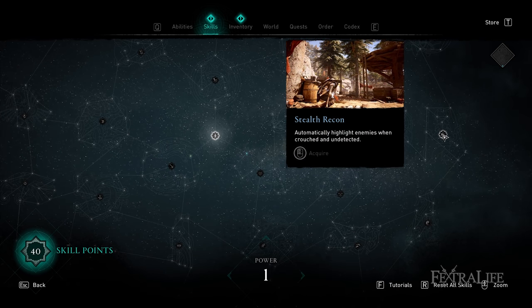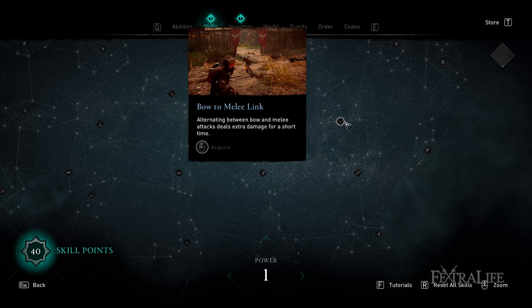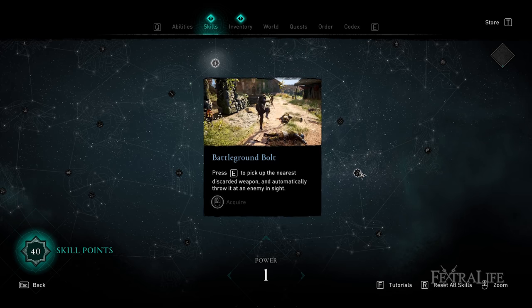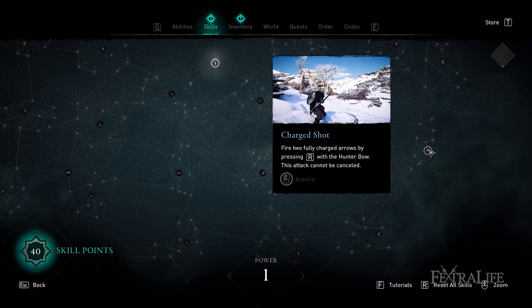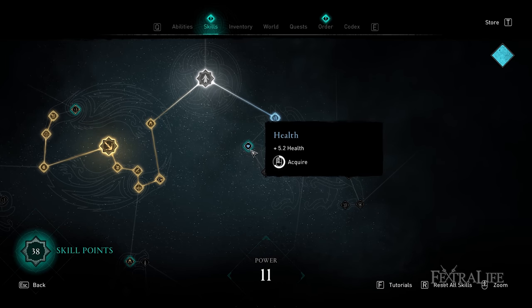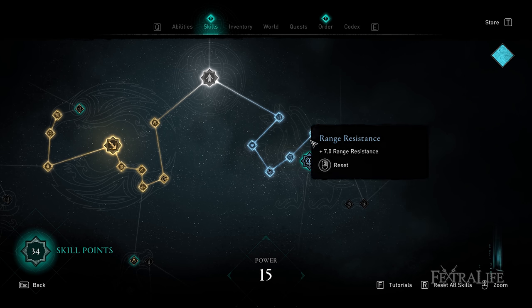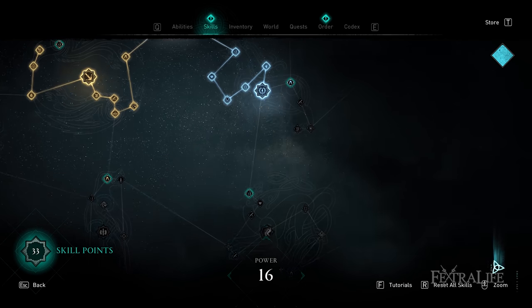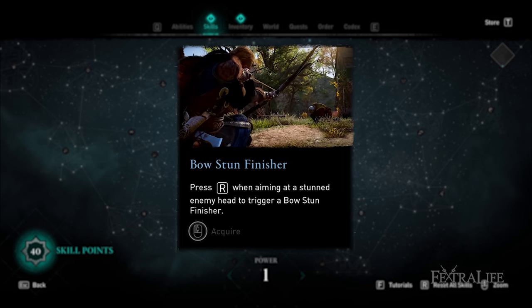Moving along to the wolf skill tree — the blue nodes on the right and bottom-right sides — this tree is very good at range damage and has a heavy focus on using a bow. It also has assassination passives for increased assassination damage. The two unique passives throughout this tree are range damage resistance, so you take less damage from projectiles, and range critical chance, so you'll find those throughout this tree as well.